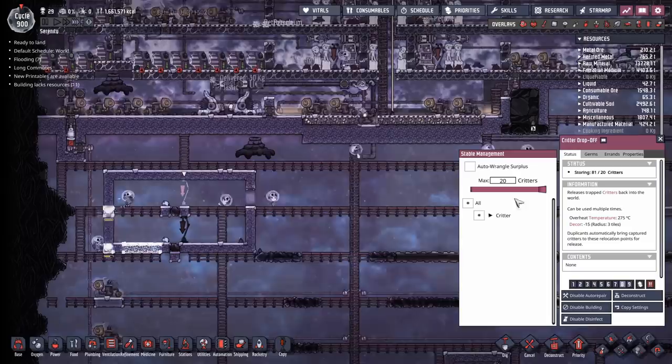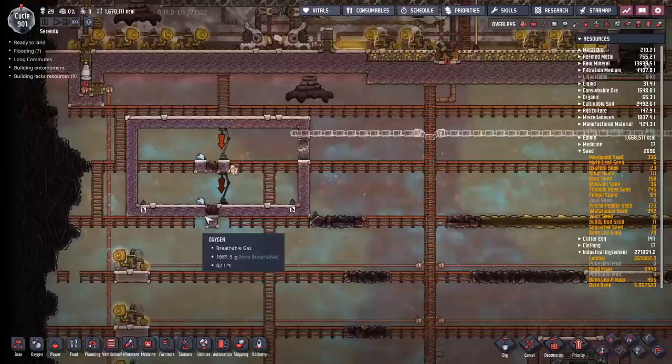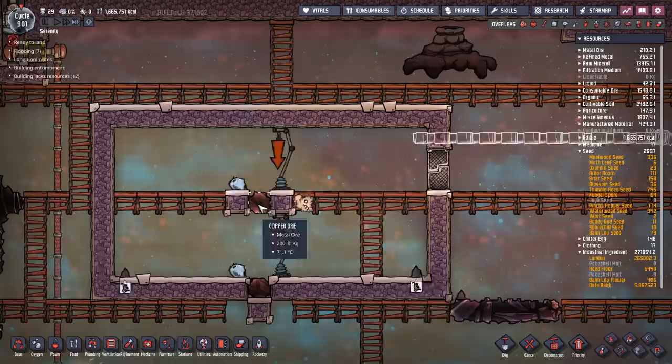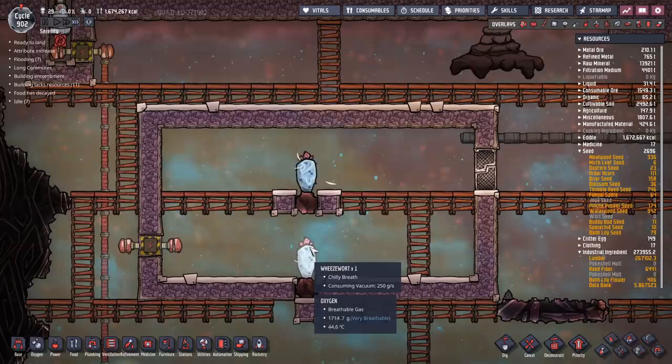I'm going to seal up this room and then drop off some pips into this little location. We have relocated one of these little critters over here, which is perfect. They will eventually get around to picking up that wart seed and planting it in the copper ore, at which point we'll have cooling in this box. After a quick batch of planting, we now have two wheeze warts set up and they're cooling this area.